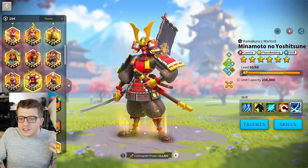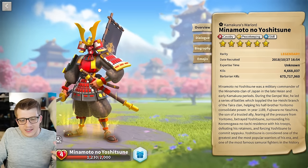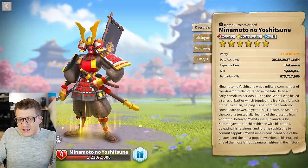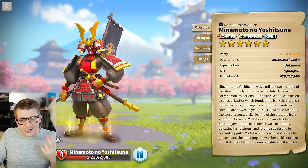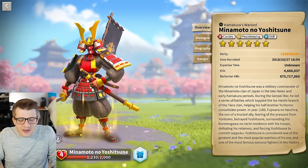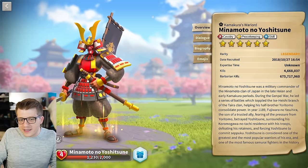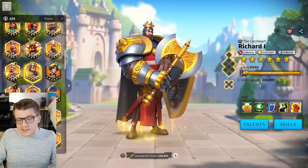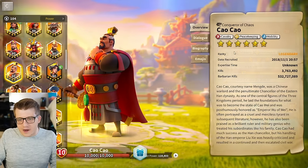I think the redesign for Minamoto is fine — it looks better in game than it did in the screenshots. They changed the top of the helmet and he's just in a different pose. All in all I think it's fine. I guess I prefer the original one slightly because it's cooler, but I don't hate it. I don't love the Richard redesign, honestly I don't think it's very good. I think the Cao Cao redesign is fine — really all they changed was they made him taller, his chest is puffed out more, and they made his nose a little bit bigger.